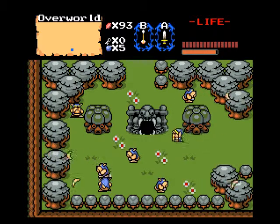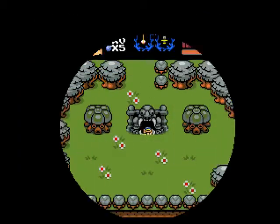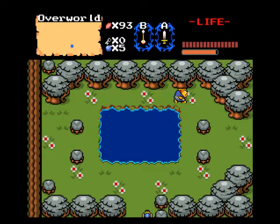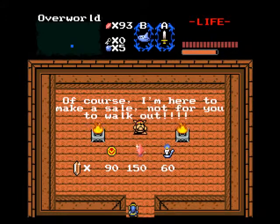Oh, there's something. What is this? 'This was once Level 6 but it was destroyed years ago.' Of course I'm here to make a sale, not for you to walk out. Alright, stuff I already have.